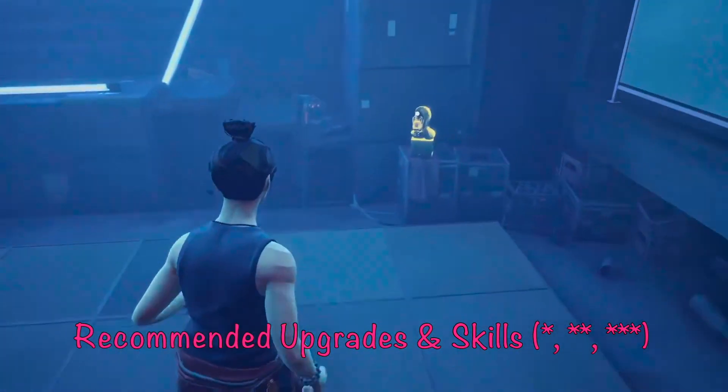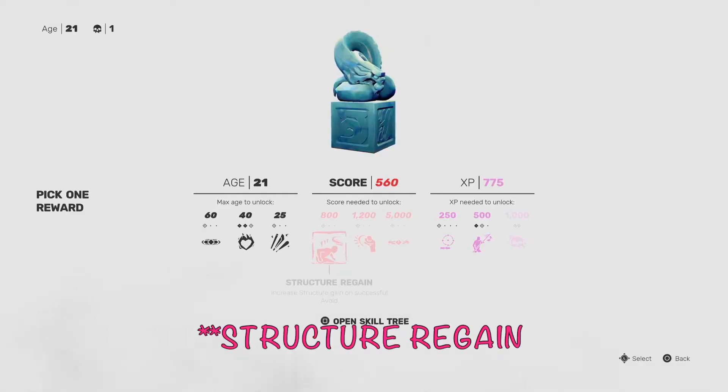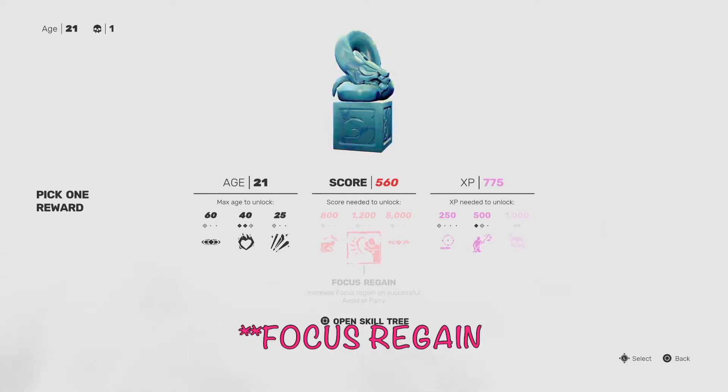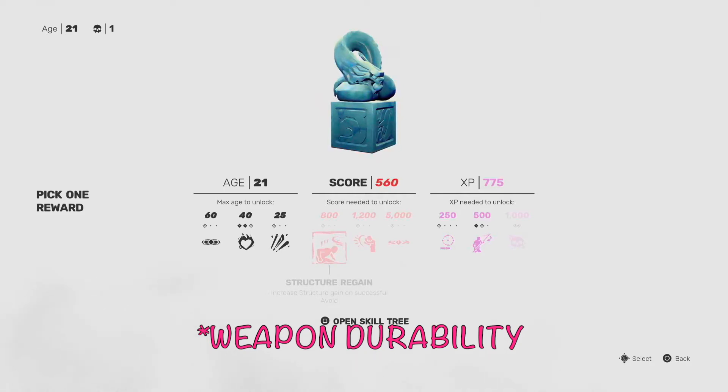Let's move into recommended shrine upgrades and skill unlocks to beat Jin Fang. With Jin Fang it's about doing a lot of parrying, remembering that parrying does damage to your structure. Structure Regain is really important — rated two stars — because you're going to be parrying and avoiding a lot. Focus Regain is also two stars, since using focus early and often is really big for doing damage and extending combos. Weapon Durability gets one star — since you're likely coming in with a staff, it's nice if it lasts longer for parrying and doing damage from afar.